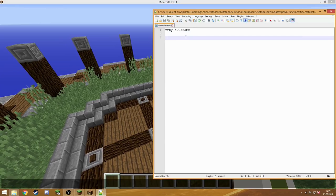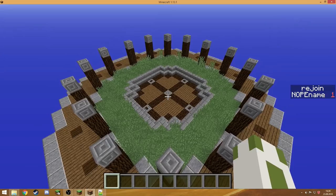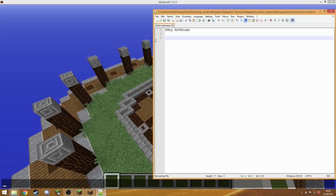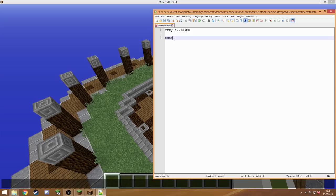We also need a way to detect players joining the world for the first time, because the rejoin score only increases after a player has already entered the world once. We're going to do that using tags. Back in the tick function, we're going to add: 'execute as @a[tag=!spawn] run ...' — this executes the following command as every player that does not have a tag called 'spawn'. If a player joins the world for the first time, they of course don't have that tag. Then we run the function 'spawn:spawn'.